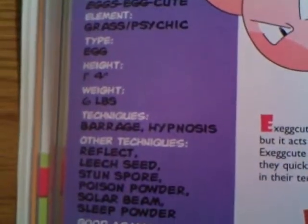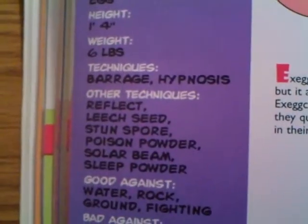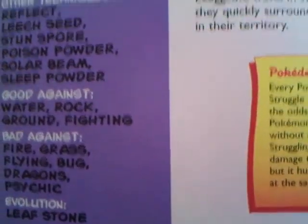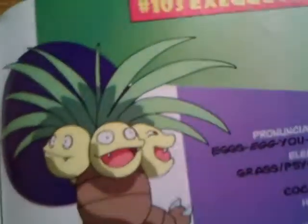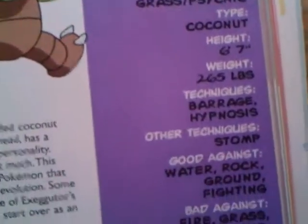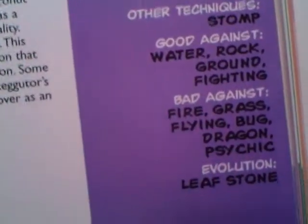We have Exeggcute — a lot of eggs; they collect eggs. Its moves include Reflect, Leech Seed, Stun Spore, Poison Powder, Solar Beam, and Sleep Powder. You can evolve it with a Leaf Stone into Exeggutor. Six foot seven. Its moves include Stomp and Leaf Stone.